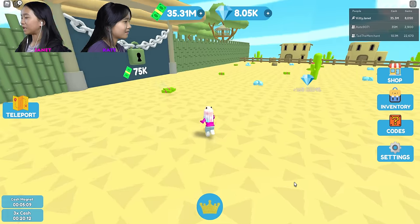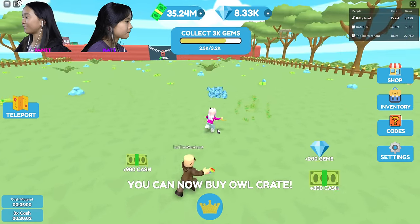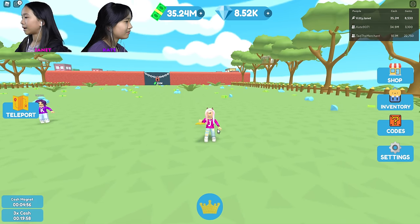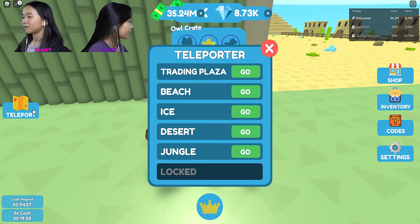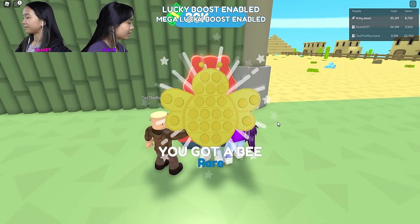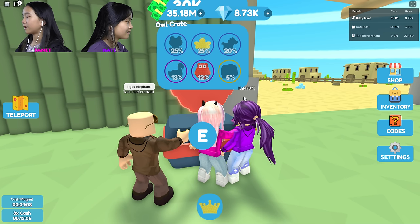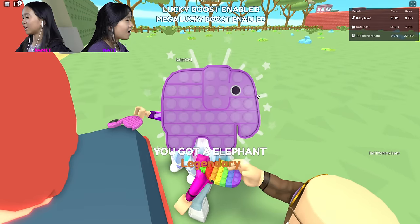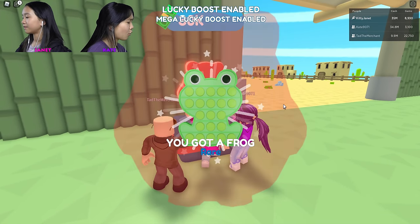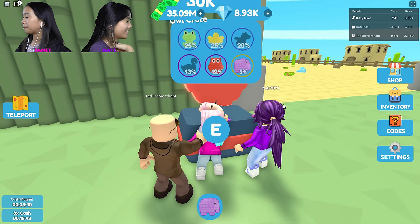I'm going to go to the next area — it looks bamboo-y. Collecting some gems too. 75,000 to go to the next area. I thought this was a place with more trees and stuff. The areas you can teleport to: beach, ice, desert, and jungle. One — I got a bee. I got a frog. Flamingo. I got the owl. I got the epic flamingo. I got the epic owl. I got an elephant. Third — I got an owl. Another epic owl. I got a bee. I got an elephant. I got a horse. A horse in the jungle? Frog. That was our fifth one.